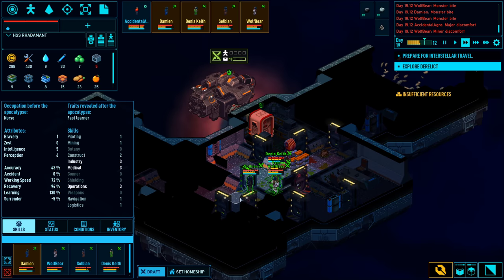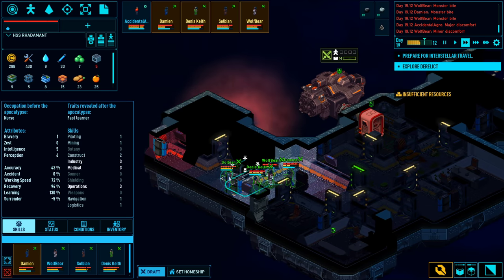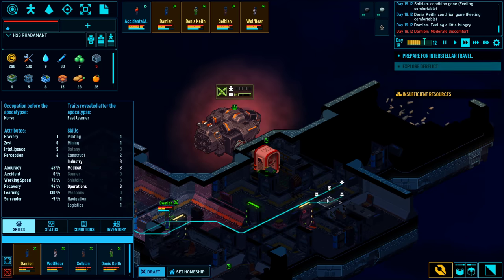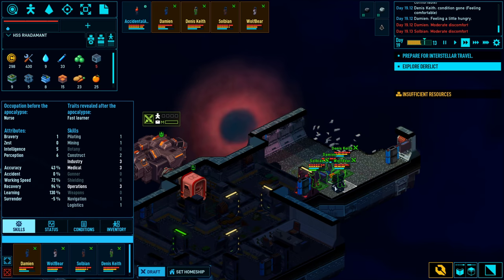Every ship that you enter has a possibility of combat - there are quite a lot of space bugs here for me to deal with. There's also a possibility of adding to your crew, because all of these new ships could have sleeper pods where you'd be able to add people to your crew. There's also a system for prisoners as well.